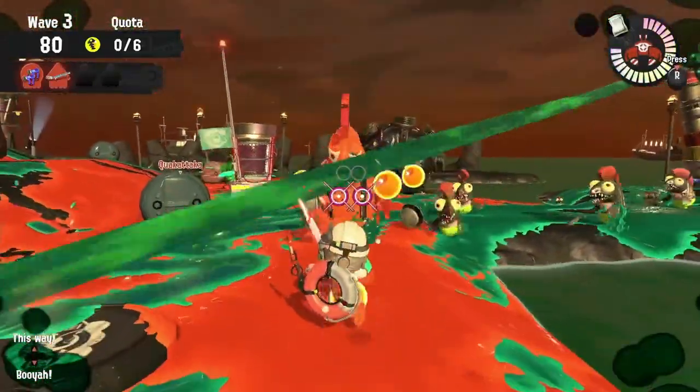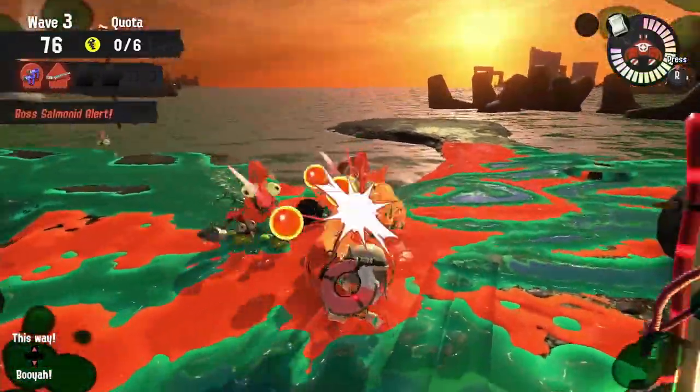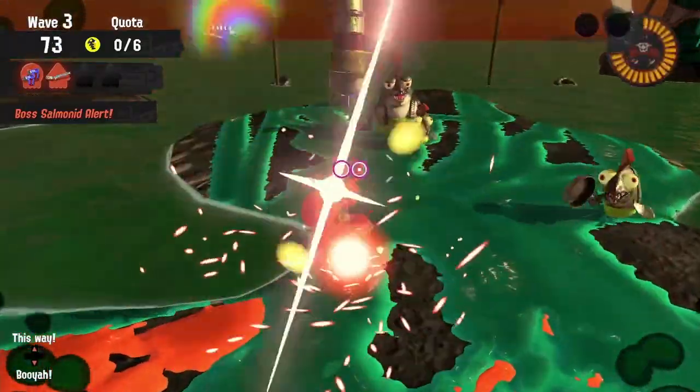The Ink Brush also does a really good job at luring bosses into other places on a low tide, making it easier to spread enemies all across the low tide so they're not all focused right there on the basket.